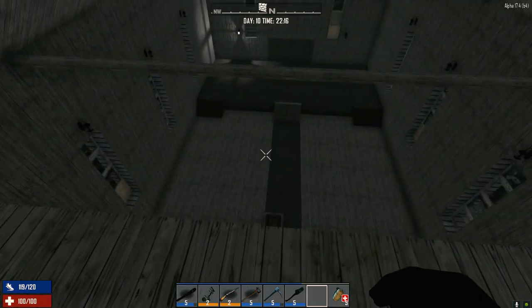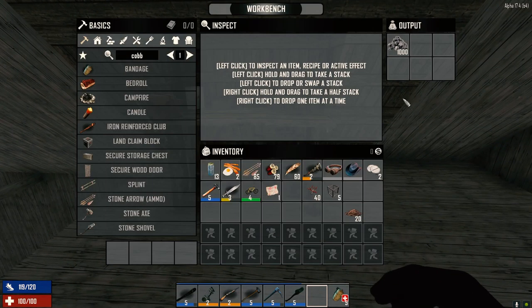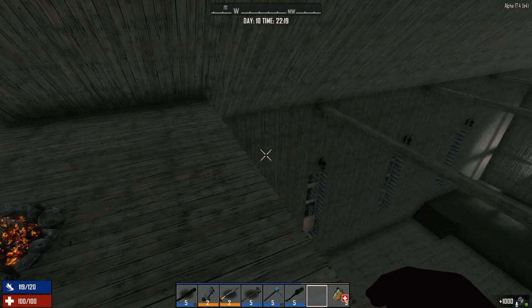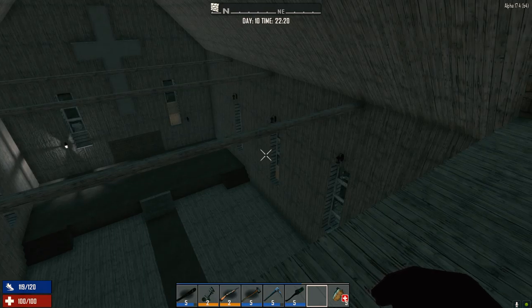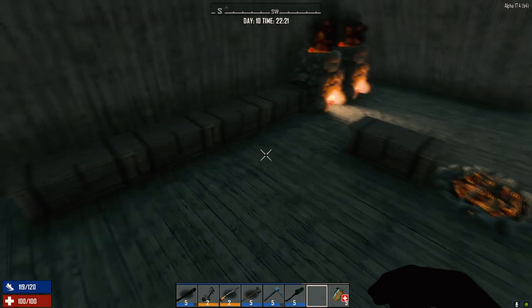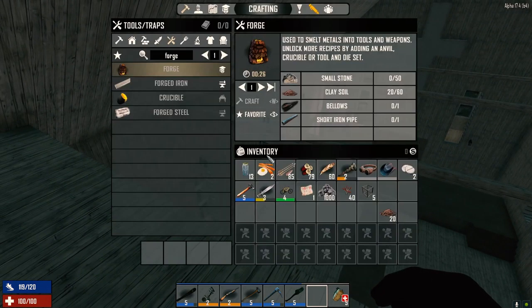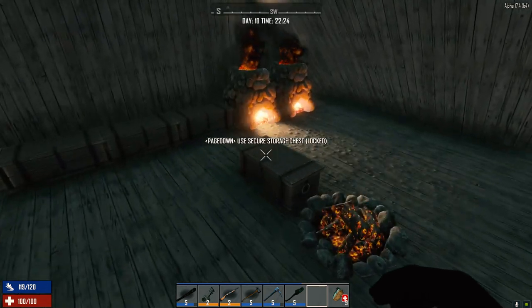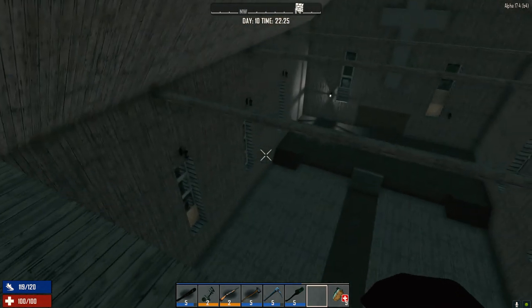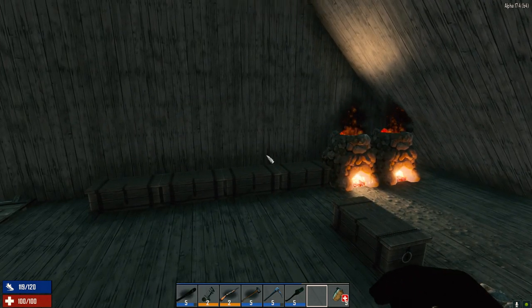I'm going to end the episode here — I hope you enjoyed it. It is night now. Got our cobblestone done. Tomorrow we will work on the base a little more. We're definitely going to need a lot of clay and a lot of stone. Stone is relatively easier to get — we've already got a bunch. Maybe the best bet is to go raiding those POIs down there.